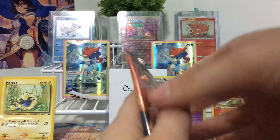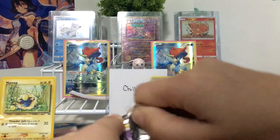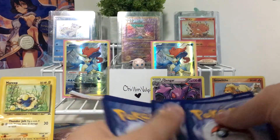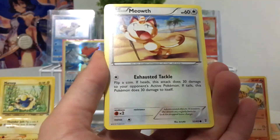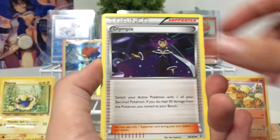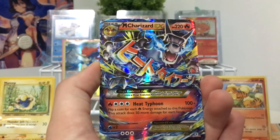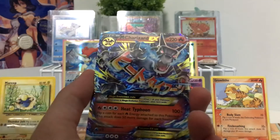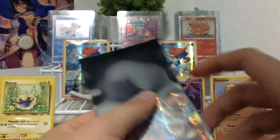Let's get the Charizard pack — don't destroy it. Perfect. Let's see what we got here. We got Energy, Meowth, Tangela, Paras, Espurr, Revitalizer, Olympia, Slowpoke, a Swirlix. Nice. So we got a Mega Charizard EX. Beautiful.